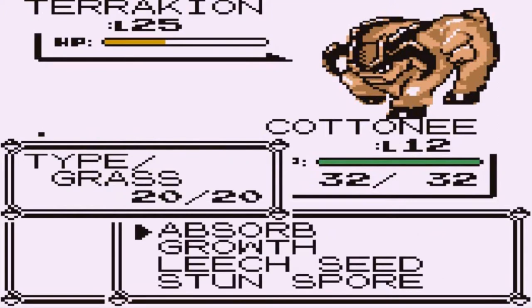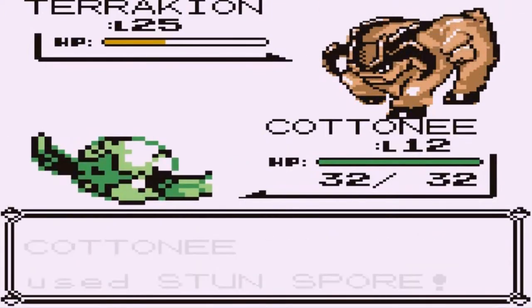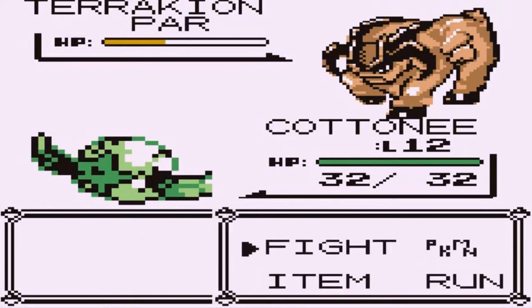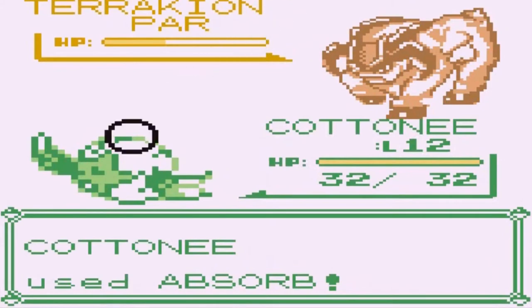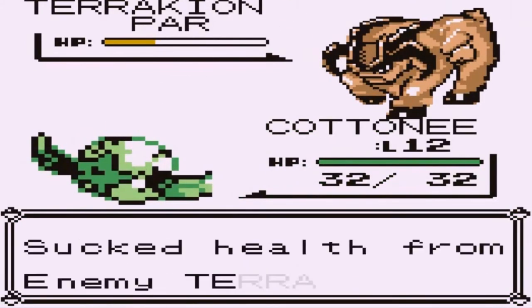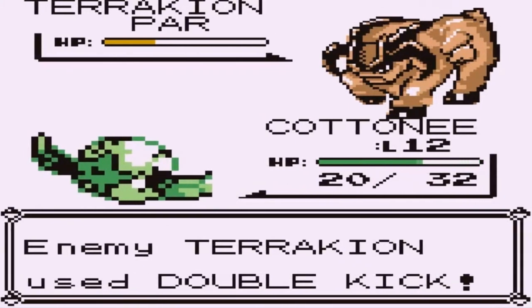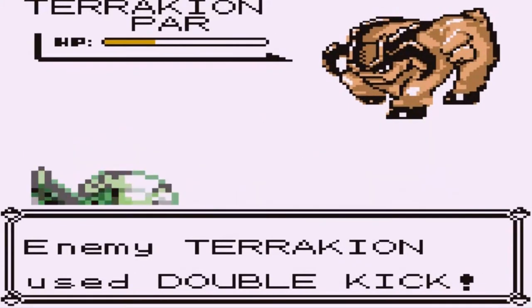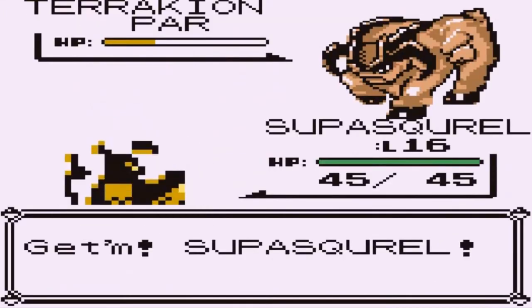Cottonee, use Stun Spore — and that misses. Okay, so since that is in effect now we can actually hurt Terrakion little by little. Here comes a Double Kick, so that's gonna finish off Cottonee. This Pokémon is a tough one, so let's go with Super Squirrel.